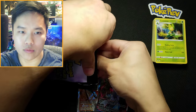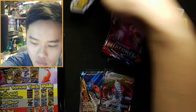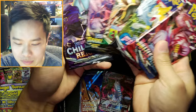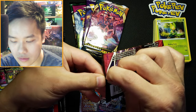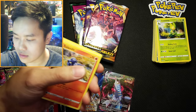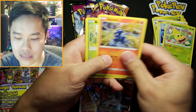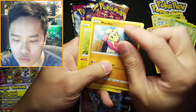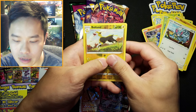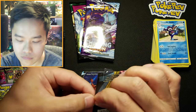Next pack, guys — here we go! Looks like we got the same lineup as the first one. I'm fine with that. Battle Styles here we go — obviously we want the Tyranitar. Code card, Steel Energy, Punchcrow, Sideray, Weepinbell, Sandaconda, Bellsprout, Minior, Clampearl, Meowth, Boltund, and Galarian Mr. Rime.